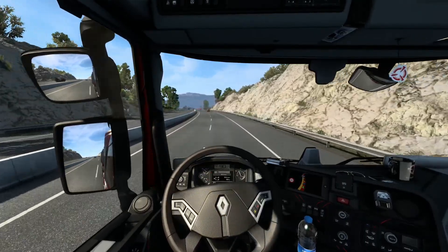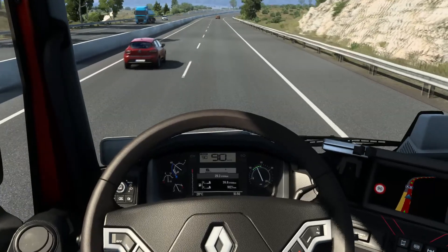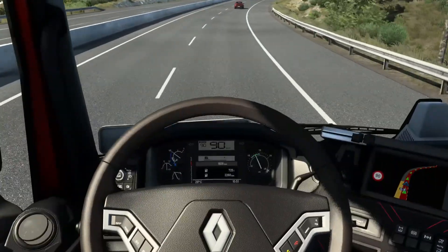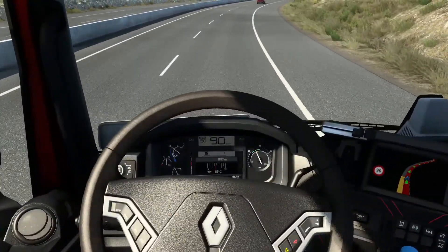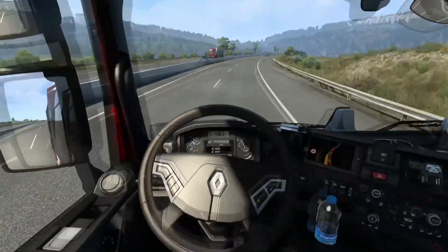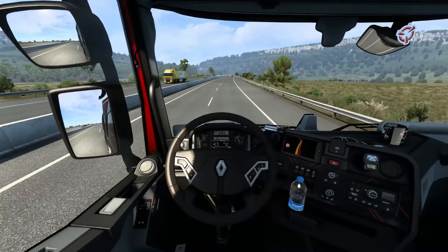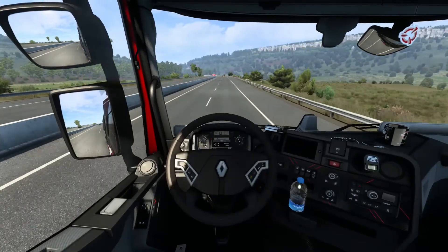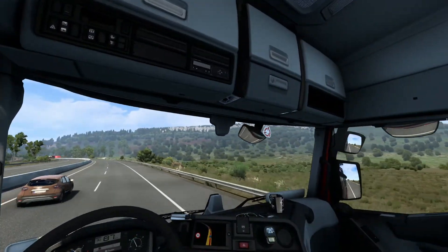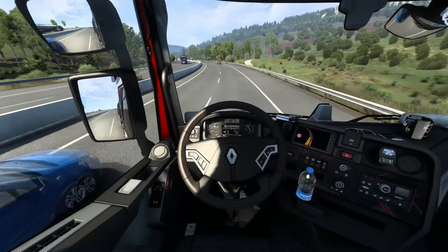I'm going to put on cruise control because I'm lazy. Let's check out the truck a little bit. As you can see, everything is working beautifully. We can see fuel, oil temperatures, fuel gauges, AdBlue, air pressure — all beautiful. The map is fantastic. I have my water, my SCS air freshener, extra water, my heater, a Truck Simulator pillow, and we're good to go.